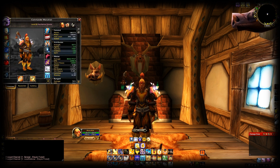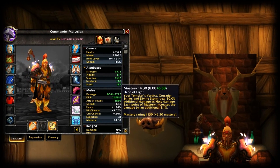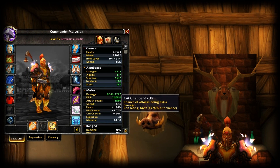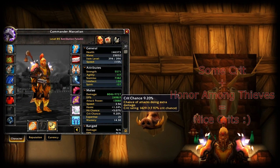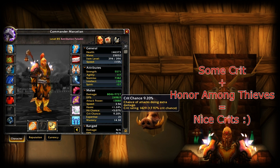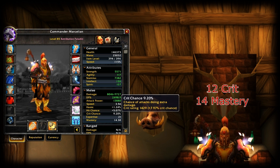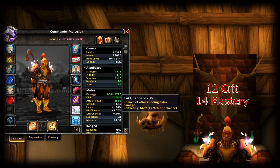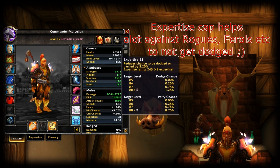Going into my reforging, I am on mastery much bigger than crit. I haven't neglected crit — it's just that when I play with my sub rogue, the buff from Honor Among Thieves raises it up, and I get to about 12% crit chance and 14% mastery, which is really good. I have 21 expertise, and this is from my Seal of Truth glyph — we'll get to that in a minute.